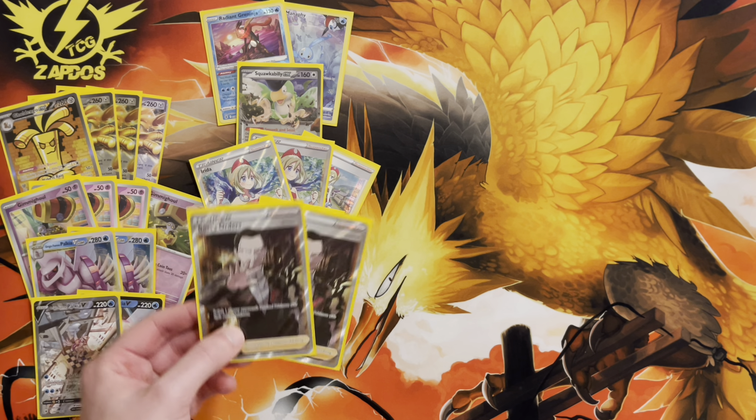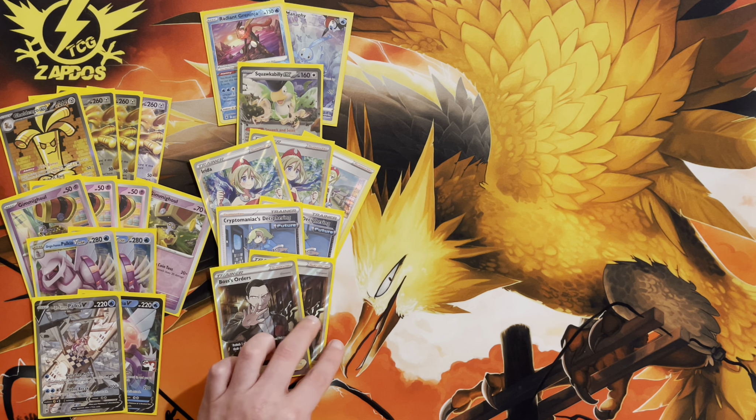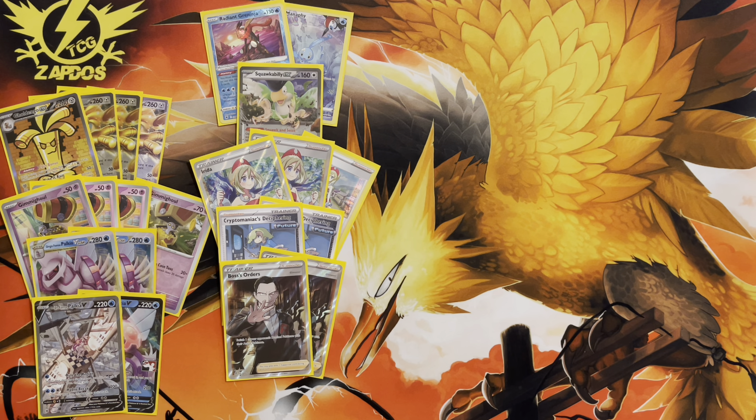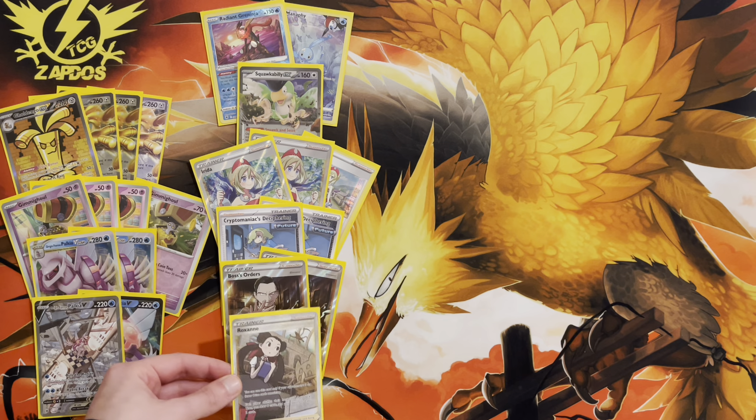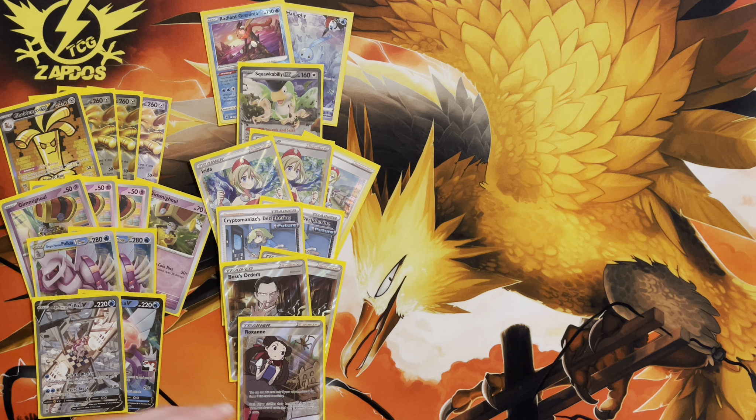We're playing two copies of Boss's Orders. Once your draw situation is under control, you can gust something up and one-shot it — that's what Gholdengo does best. There's also one copy of Roxanne to put the opponent in a tough spot late game. Once they've taken three prize cards, hit the Roxanne to make them brick, then overrun them with Coin Bonus and Make It Rain to one-shot their attacker.